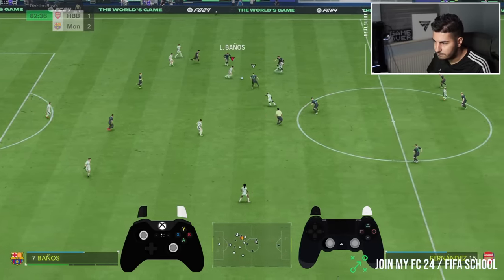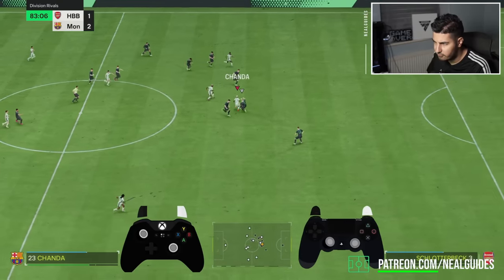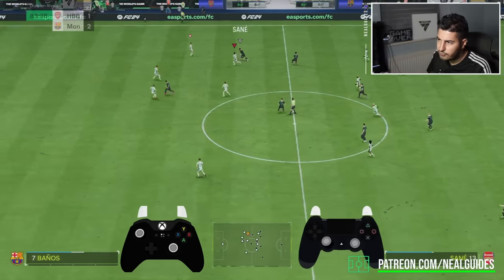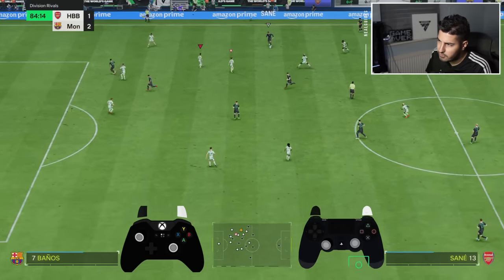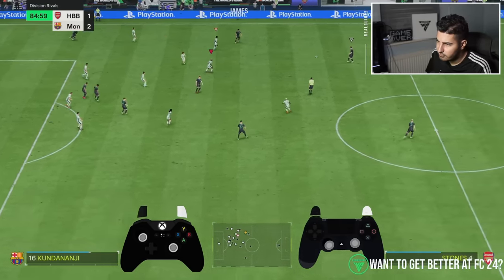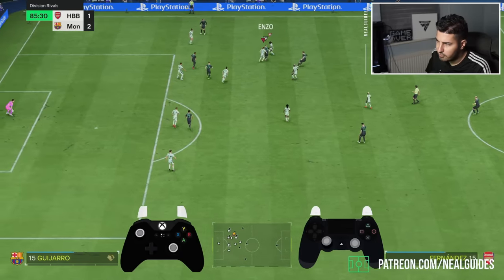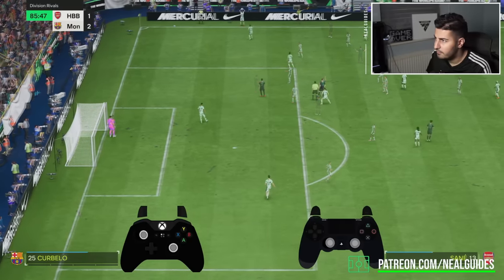Just going to defend a bit normally now. The idea is: if you do get beaten, you get beaten by a good goal — not an avoidable mistake. Keep your back line in check. Use the running jockey. Keep the shape. Don't break the back line. Got the ball back — a bit unlucky, but I think my opponent didn't even expect to get the ball.